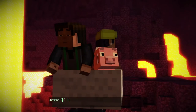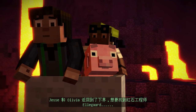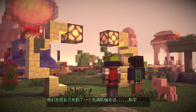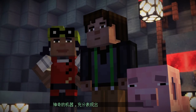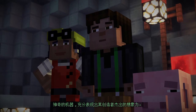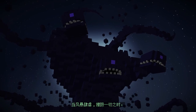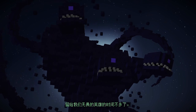Jesse and Olivia return to the Nether, intent on finding Eligard, the Redstone Engineer — and find themselves in a place of mechanical marvels, Redstone rarities, and amazing machines, limited only by the imagination of their brilliant creator. While the great storm grows, consuming everything in its wake, time is running out for our intrepid heroes.